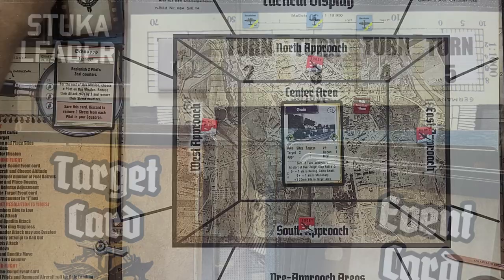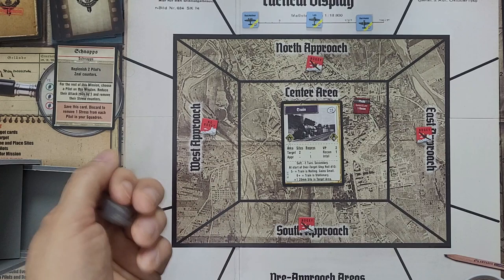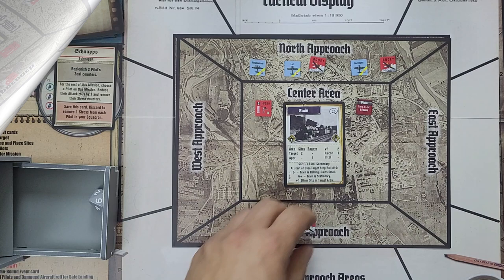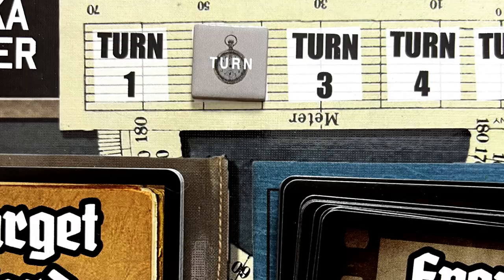We move the turn counter to turn one. As usual, not much to do here, but we do have to determine the status of the train. We roll our die — the train is stationary, meaning we get a 20mm sight to contend with. Movement phase: we move into the north approach. The bogey from the east moves up, the bogey from the south moves to the center area, and it's on to turn two.